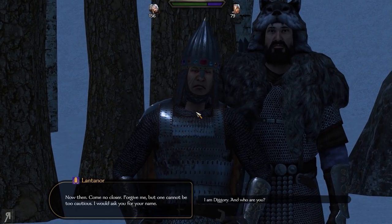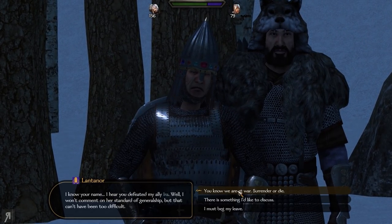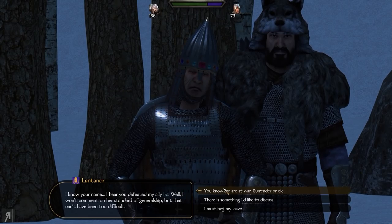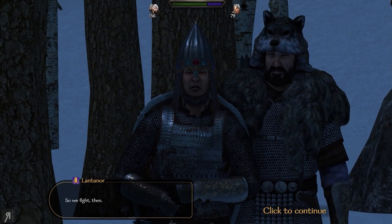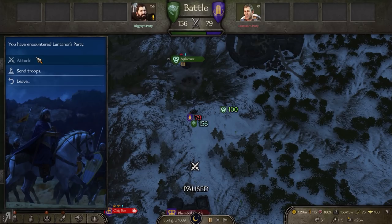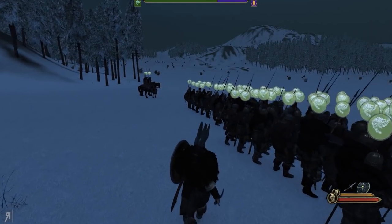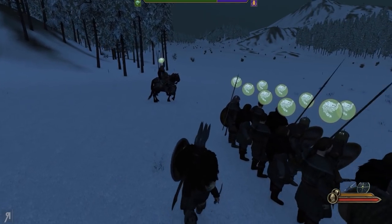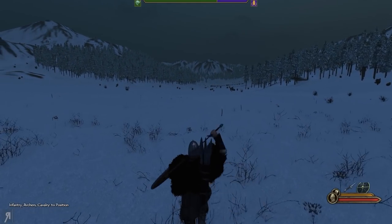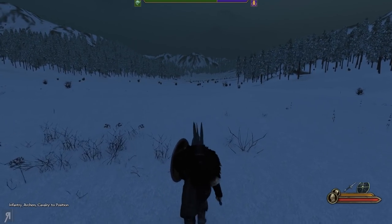He actually came to our aid and ambushed the guy, which is really great. I'm going to just speak to him real quick — he's not the leader. Let's try and take him out and see what we can do. He has 79. I've taken a look at his army composition; it's a smattering of things, nothing really amazing but nothing too powerful — or too weak either.